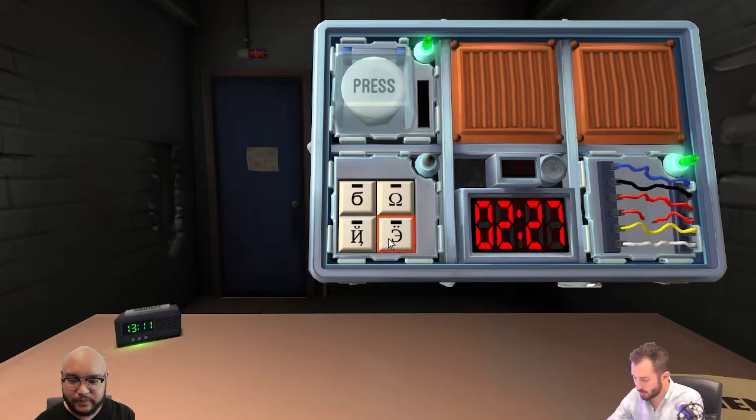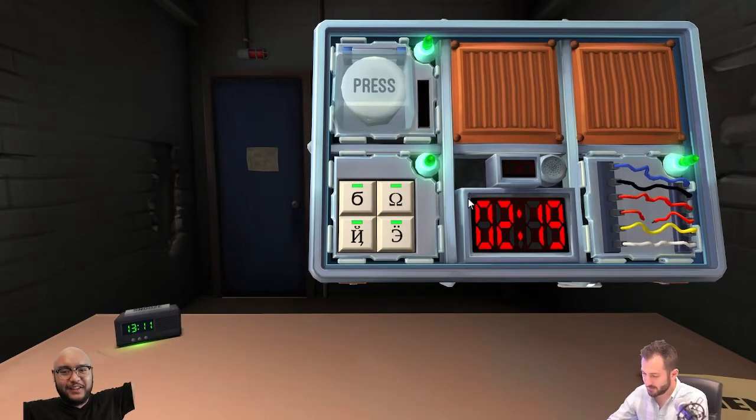Push the six. Okay. Push the backwards E. Okay. Push the backwards N. Okay. And push the Omega. We did it! Two minutes nineteen left.